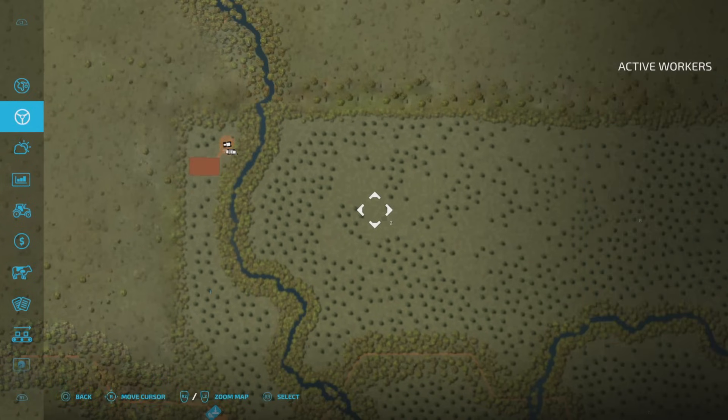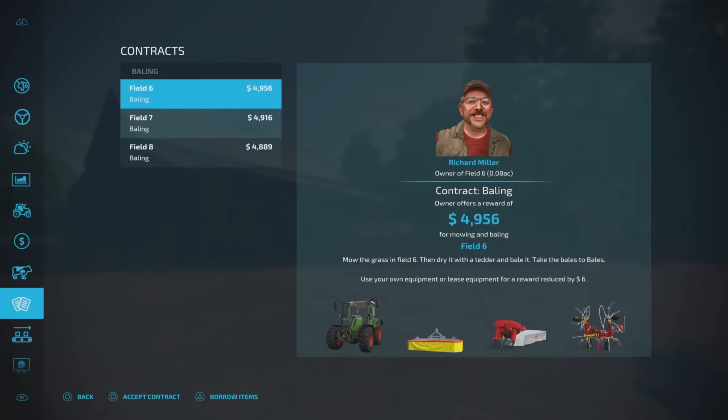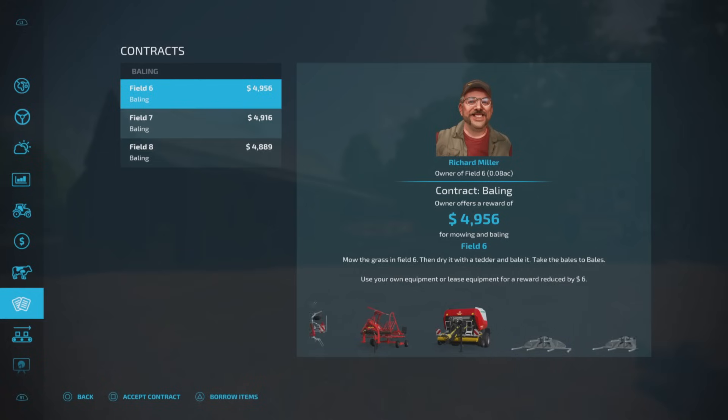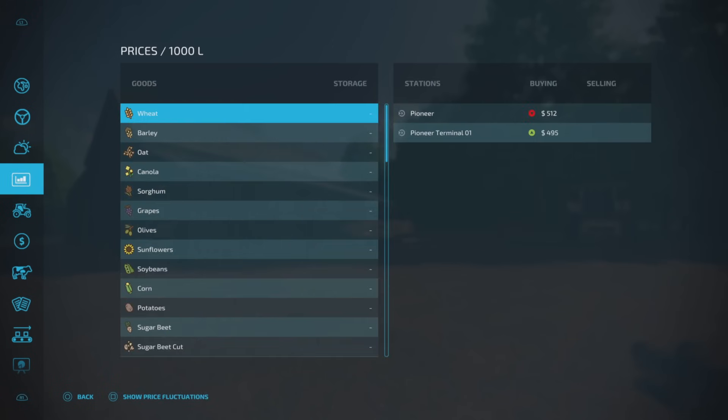Now when I said contracts are available, this was a curious one. We've got baling contracts: field 6, field 7, field 8. And you think, I'm not too sure how that's going to work. The prices aren't too high for those, so it's not the entire field. So 6, 7 and 8 - let's go back and have a look.